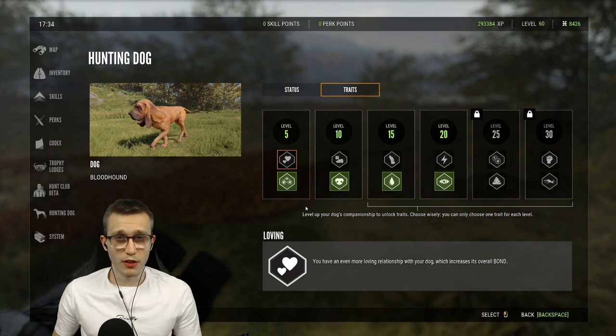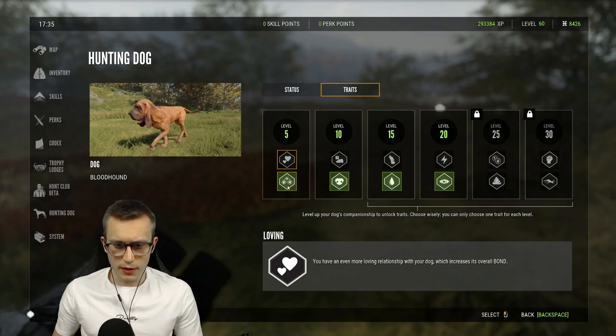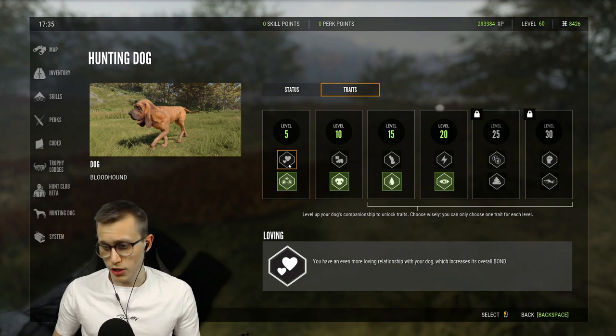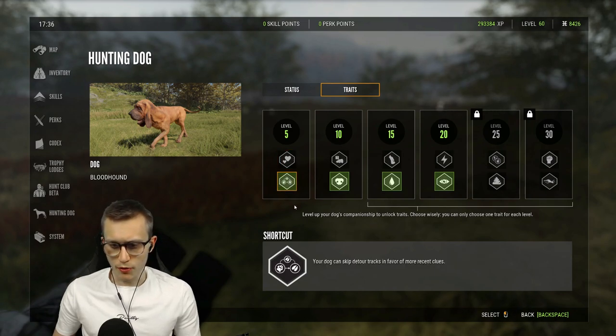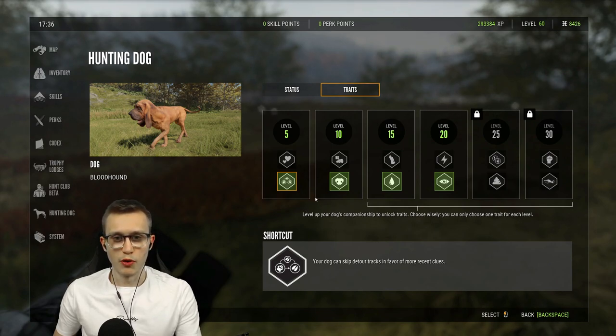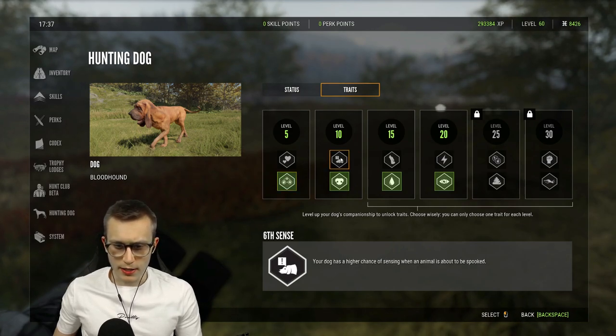I'm not going to make any judgment on which ones you should get because I've only tested four out of the possible 12 so far. At level 5 you can get either 'Loving' or 'Shortcut'. Loving gives you an even more loving relationship with your dog, which increases its overall bond. Shortcut means your dog can skip over detour tracks in favor of more recent clues, so it follows the most recent tracks and doesn't do the wiggly line that some animals make when running away.